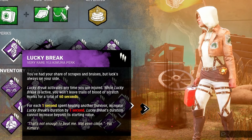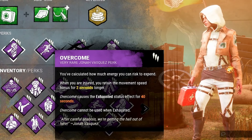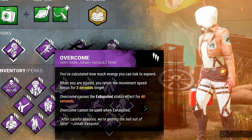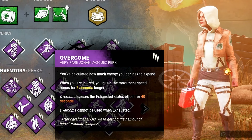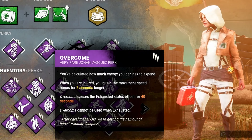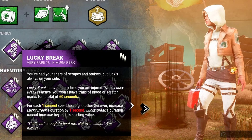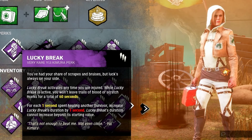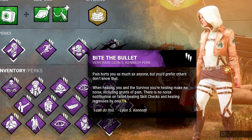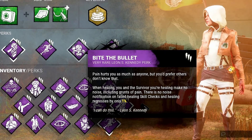Lucky Break makes you really hard to track, especially if you can break line of sight from the killer — they're not going to have an easy time finding you. To pair with it, since Lucky Break activates after you take a hit and become injured, it makes perfect sense to use Overcome, which extends your speed boost from getting hit by two extra seconds — a lot of extra distance. So you get hit, run the hell away, get as far as you can, break line of sight, cut some corners, and gain massive distance.